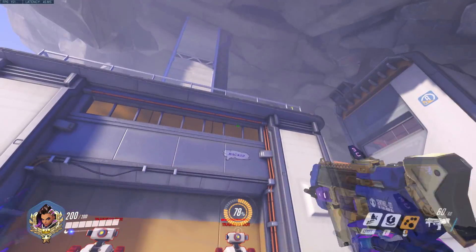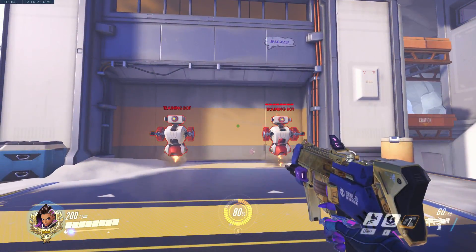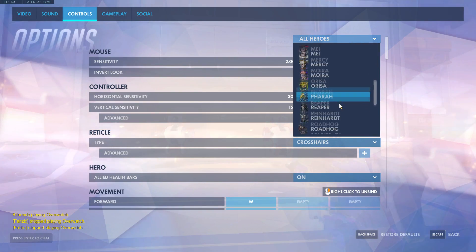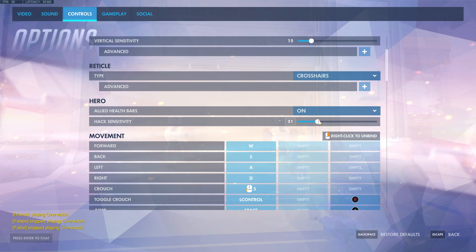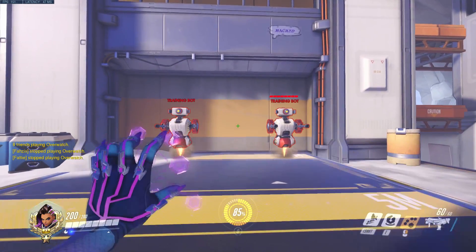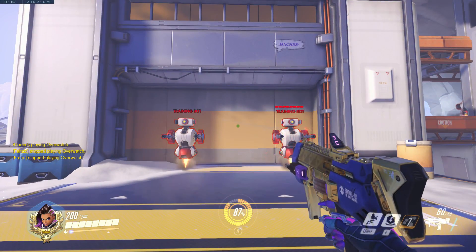So why not just keep hack sensitivity at 100? Having a lower hack sensitivity allows you to pick out a specific target you're trying to hack if they're grouped together. Let's say there's a McCree standing behind a Reinhardt shield and I'm trying to hack the Reinhardt to lower the shield so our Rein can shatter. If you have a lower hack sensitivity in this situation, the higher chance you have at picking out the Reinhardt and winning the fight.